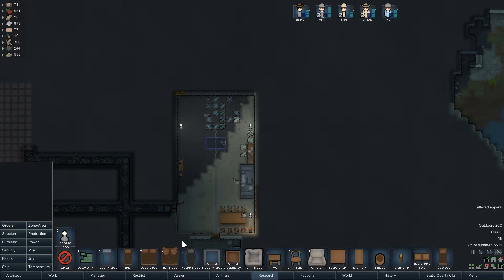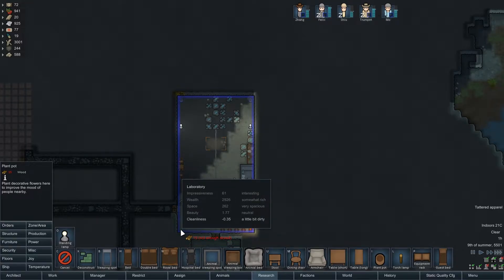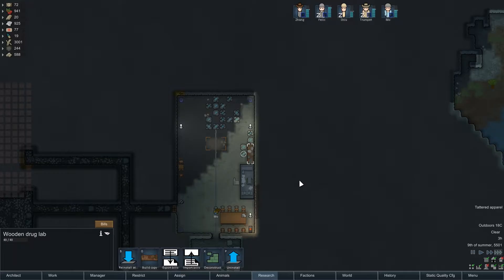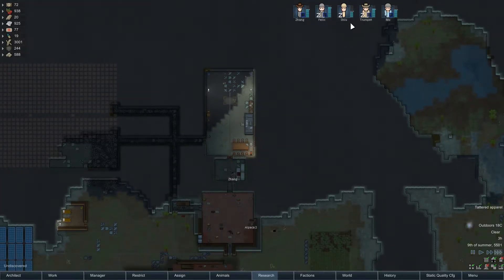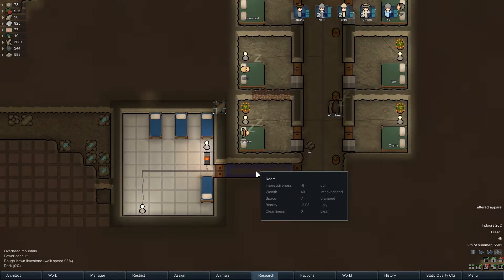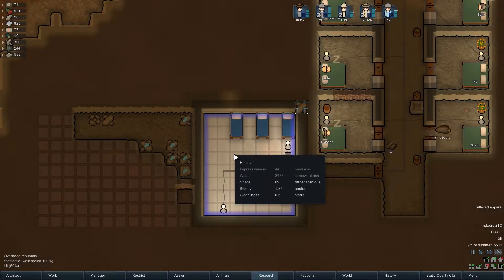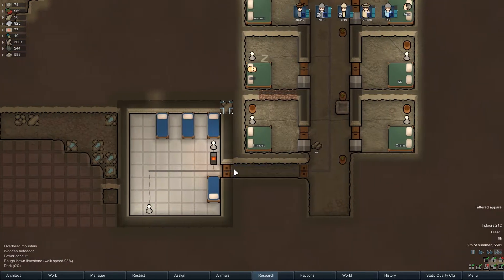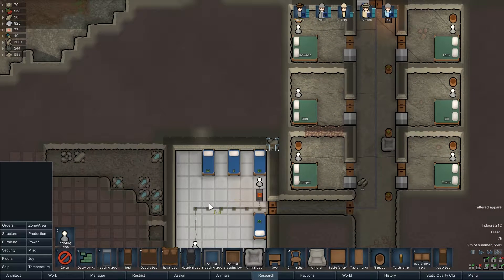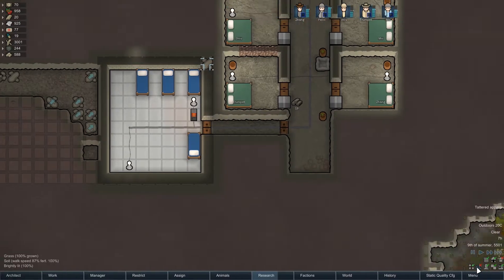What furniture can we add? We can add some plants. We've got armchairs in here already. We definitely need these guys to start hauling those rocks - that's actually bugging me because they hauled all these out. The cleanliness is 0.6 sterile - that's good. Hopefully we can get our people treated in there and not get them sick. That's been frustrating.